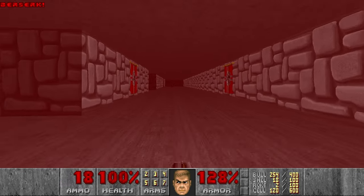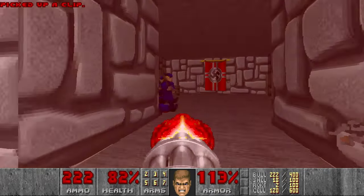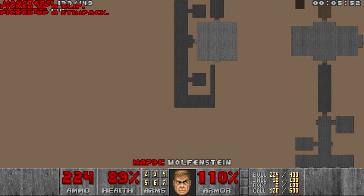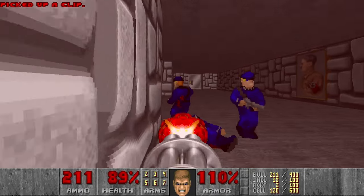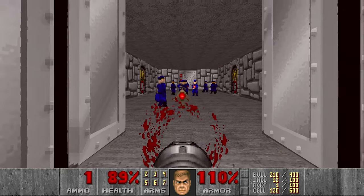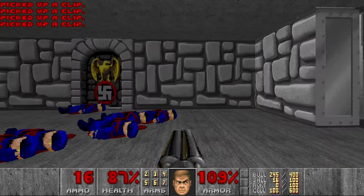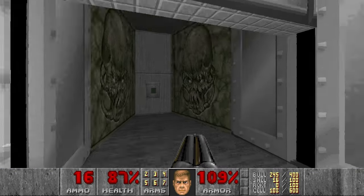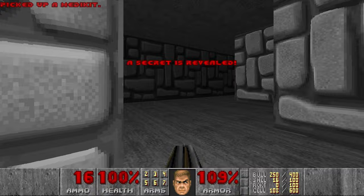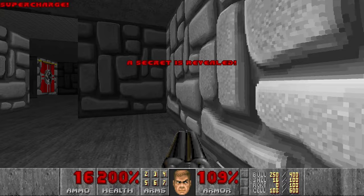No, it's just a berserk pack. I'm seeing the final room left. Let's use the rocket launcher. So this should be the exit. Then this room should have some secrets over here — and I think another one here — and there should be one more somewhere. Secret supercharge, nice.